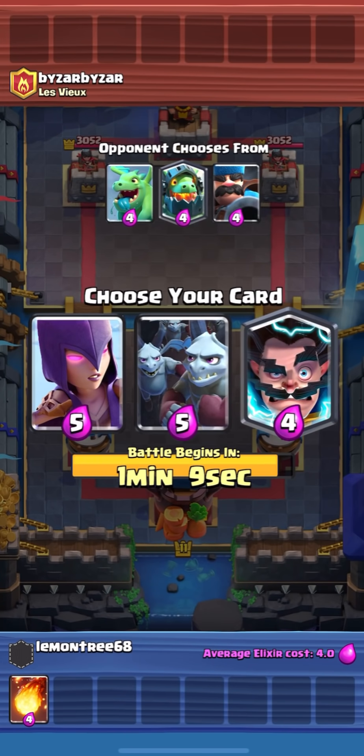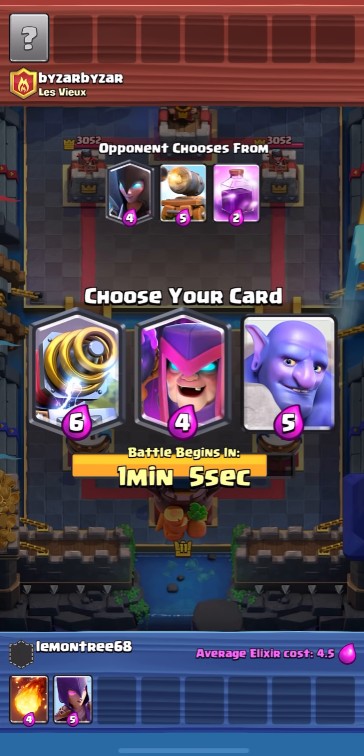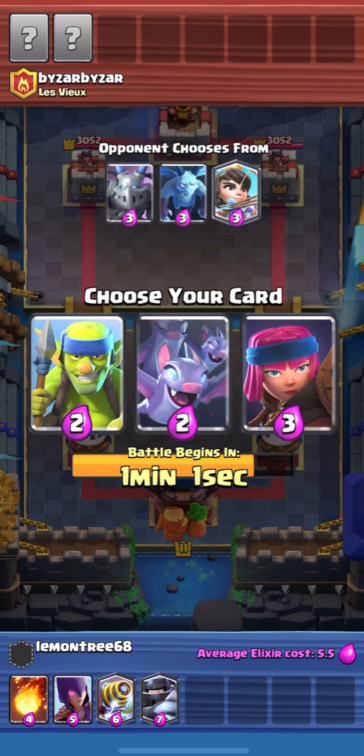I lost twice in a row on my main account because I got like two really trash decks, so we're going to be playing on the mini account for a few games. We actually get Sparky, which is one of the best picks in draft in my opinion.